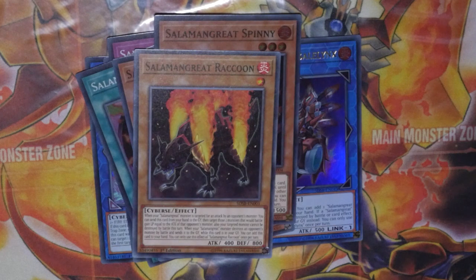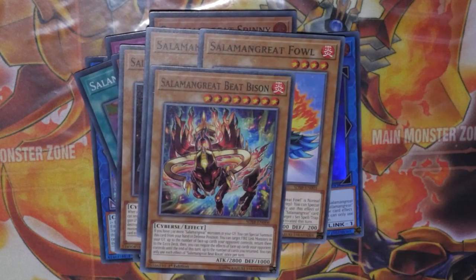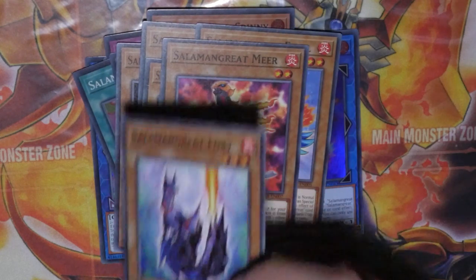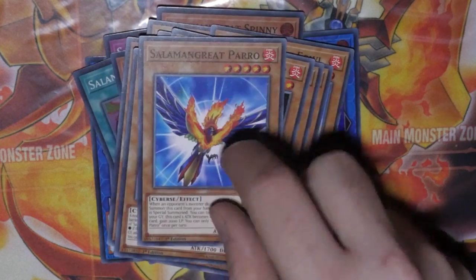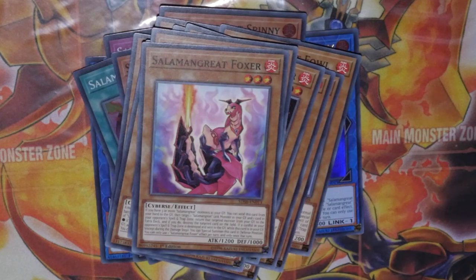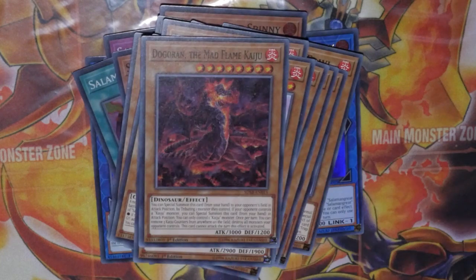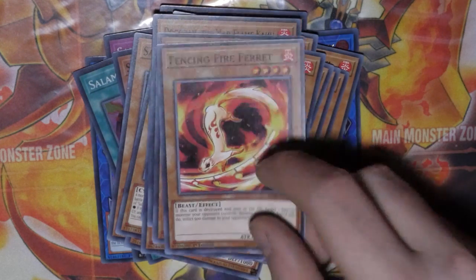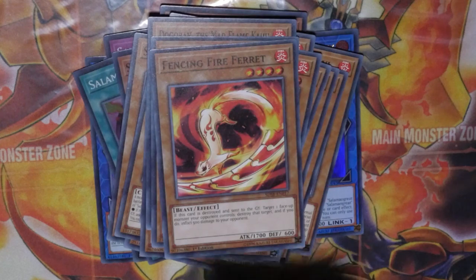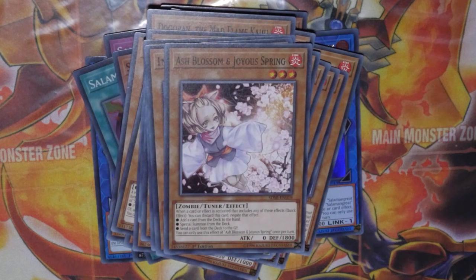We've also got Salamangreat Raccoon, and you can see the amount of new Salamangreat cards — Mole, Fowl, Beast, Bison. Mir, Fox, Falco, Jack, Jaguar, Wolvie, Paro, Foxer are all reprints from previous sets, but it's nice to have them all in one place. We get a reprint of True King of All Calamities, Dugares the Timeless, Flame Kaiju, Fire Fist, and others. And of course the most important reprint of all — Ash Blossom and Joyous Spring.